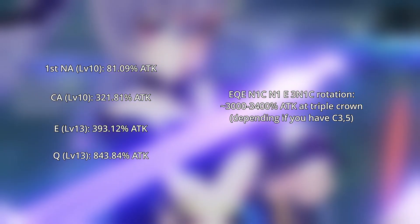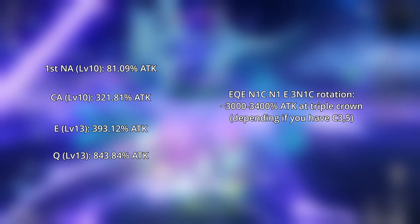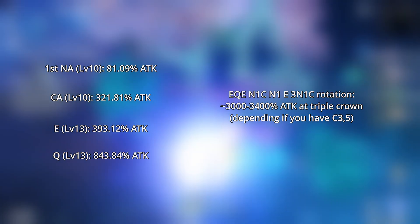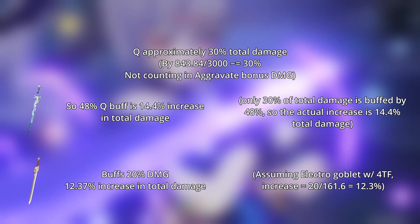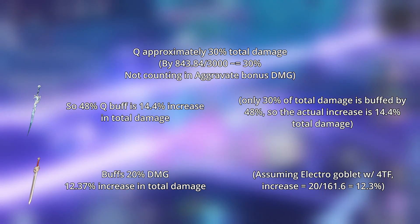In a typical Keqing Aggravate rotation, she usually deals around 3200% attack as total damage, depending on her constellations. A conservative guess would be that her Q is around 30% of her total damage per rotation. Hence, the 48% buff would actually just be a 14.4% total damage increase.